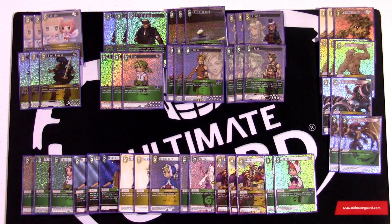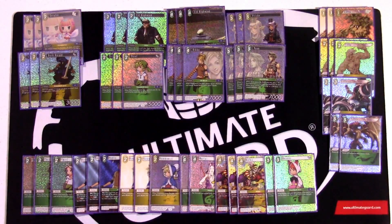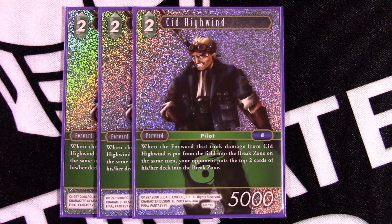So first we're going to talk about the forwards, then the summons, and wrap it up with the backups. So let's get right into it. First we have Sid, the namesake of the deck and kind of the whole reason you're playing this. He's a two-drop 5,000. Whenever he deals damage to a forward and it goes into the break zone, that turn they mill the top two cards of their deck into the break zone.